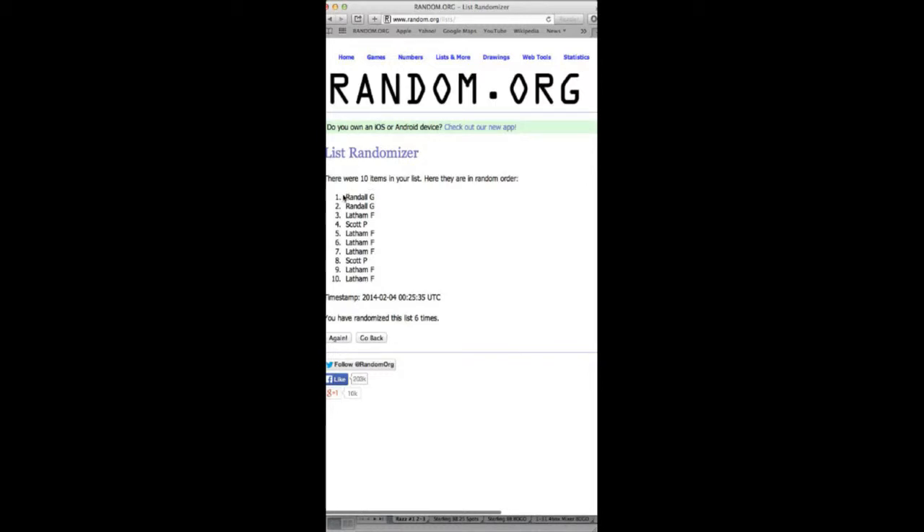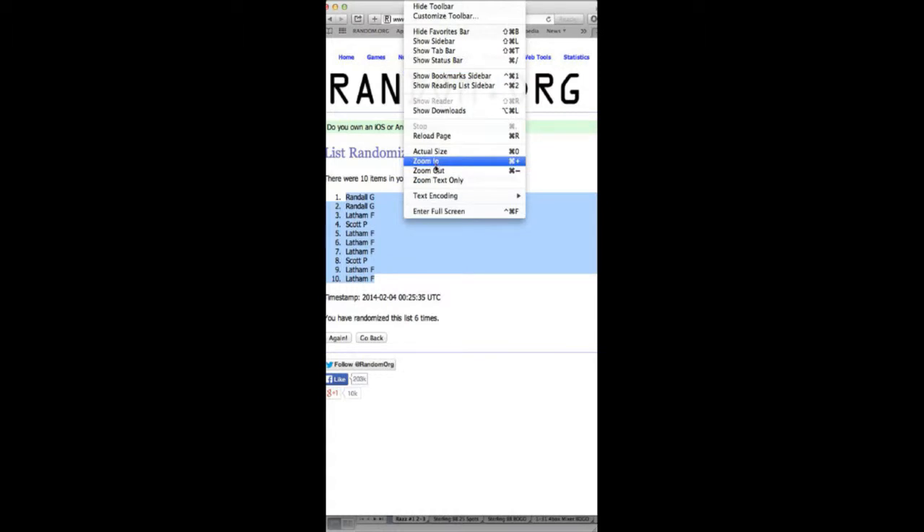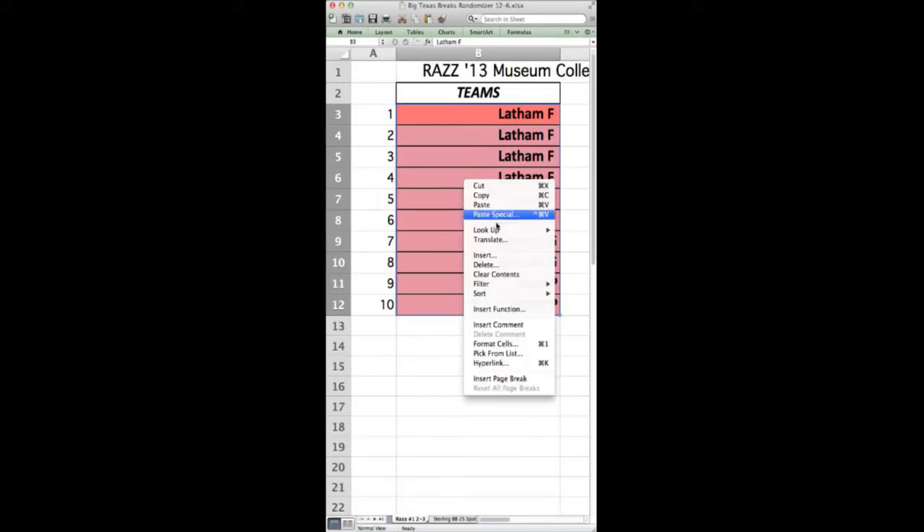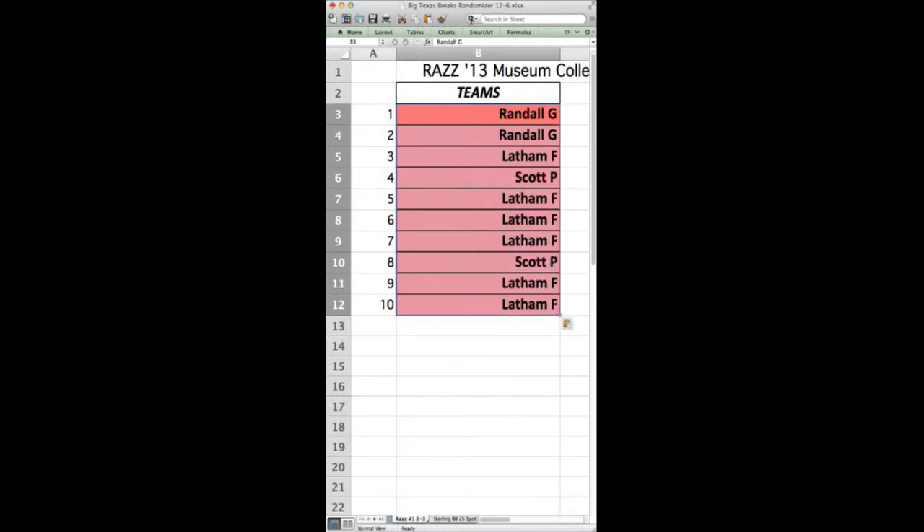Randall G. There we go. Let me zoom this in. There we go — randomized six times, there's the timestamp. Congratulations Randall G, you've got yourself a spot in the case.